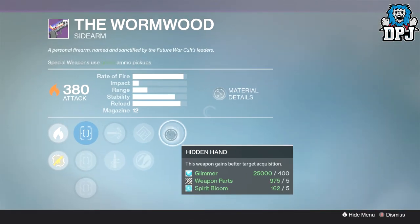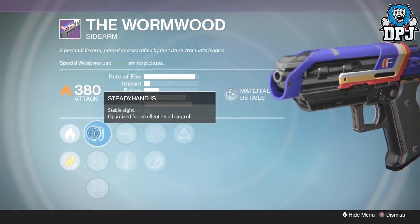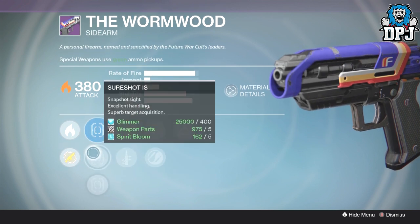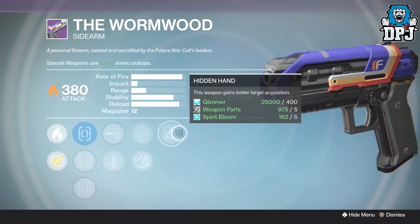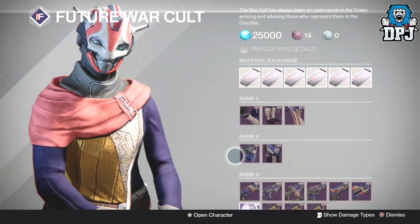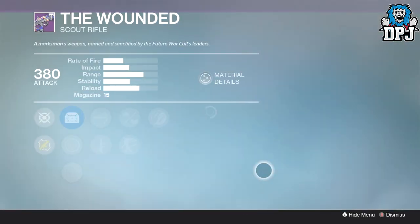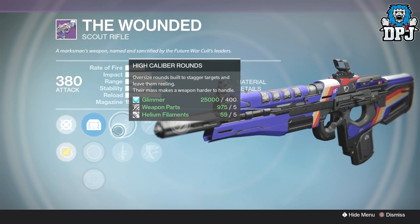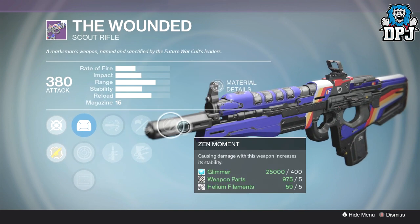Wormwood this week isn't too bad - we've got Hidden Hand, Hand Loaded, Zen Moment, High Caliber Rounds, Quick Draw with Steady Hand or Short Gaze. Two Quick Draws on there. Not the best sidearm roll you'll get but not too bad. Another weapon that might surprise you is The Wounded - it's a great scout rifle. We've got Zen Moment, Small Bore or Outlaw, and High Caliber Rounds or Quick Draw. I'd go with High Caliber Rounds, Outlaw, and Zen Moment without a shadow of a doubt.